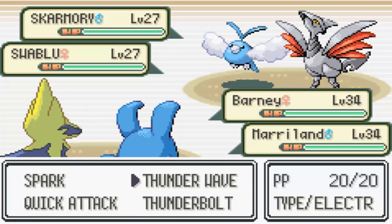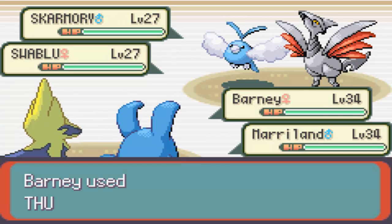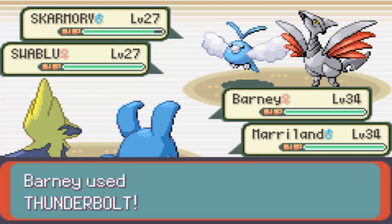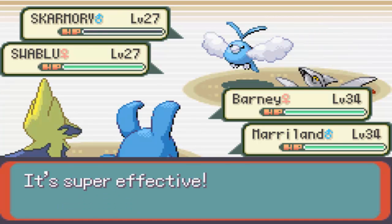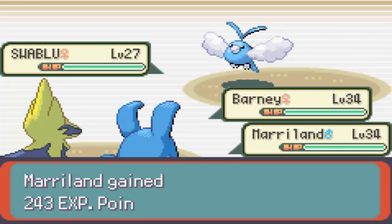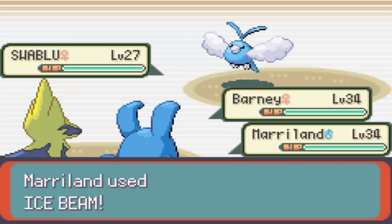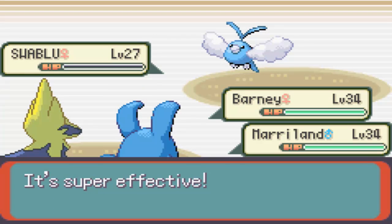What we'll do now is Thunderbolt the Skarmory and Ice Beam the Swablu. These trainers, as you can tell, are rather easy if you have Electric or Ice - they will go down generally quick and they're not very durable. It's just pretty plain sailing if you have either of those types. I definitely recommend having Manectric, Electrode, or Magneton.